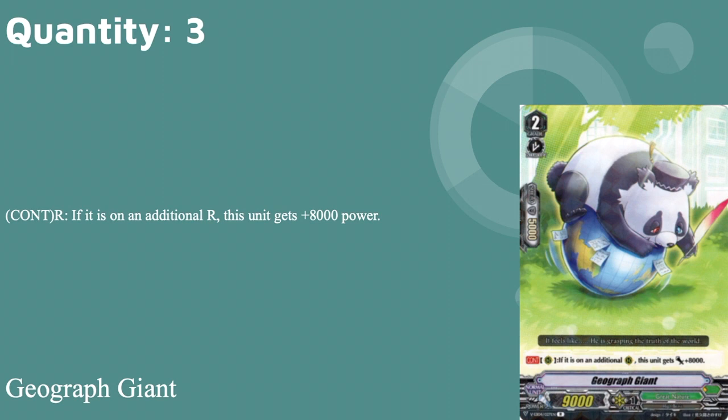Three copies of Geograph Giant: 9k base, 5k shield, grade two with intercept. Continuous rear guard: if it's on an additional rear guard circle, it gets plus eight. So on Excel 2 it's a 22k, on Excel 1 it's a 27k during your turn, and always a 17k on your opponent's turn. It combines with Culture Gorilla really powerfully. The only downside is it doesn't get buffed by Lox's skill, but pump it up with Fusa and it has numbers. Three copies.